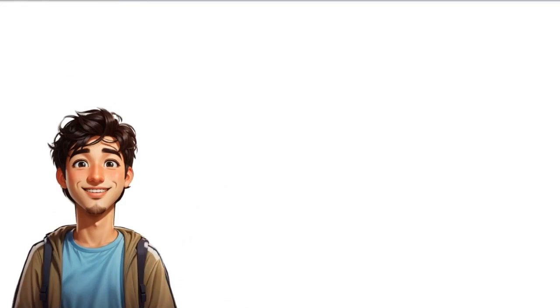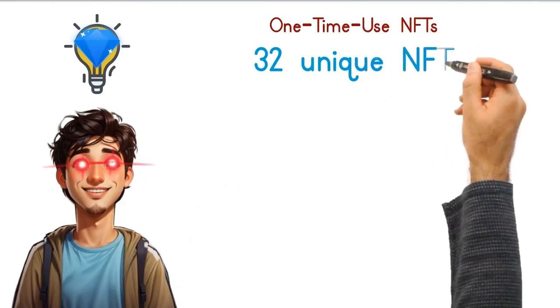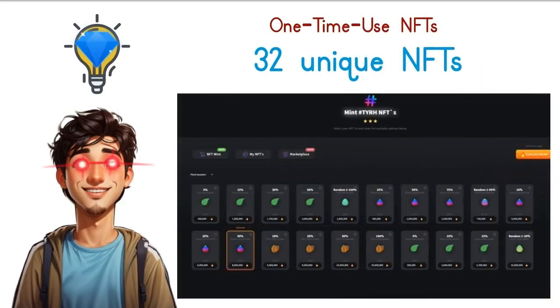Well, Billy knows the secrets of expeditious growth. Introducing the brand new, one-time-use NFTs: unlock water boosters, plant boosters, and seed and holy boosters to amplify your potential. Designed to accelerate your forest's evolution, these treasures are just a glimpse of the collection of 32 unique NFTs that illuminate your path to TYRH forest.